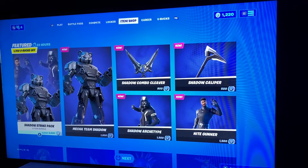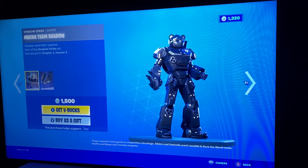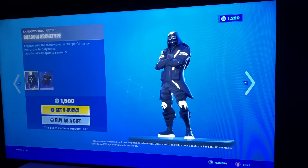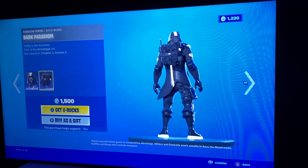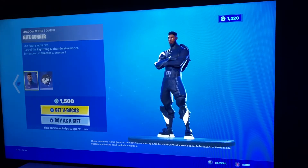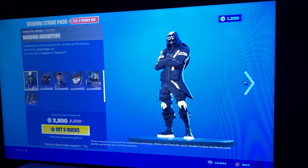This is all new by the way. So we have Mecha Team Shadow, Shadow Jet Set, Shadow Combo Cleaver, Shadow Archetype Dark Paradigm, gem — something like that — Shadow Caliper, Night Gunner, Night Bag, and then the bundle that has all of that for 2800 V-Bucks.